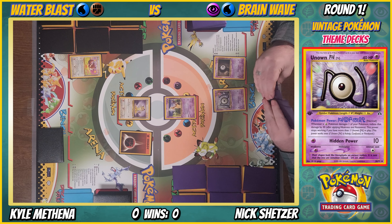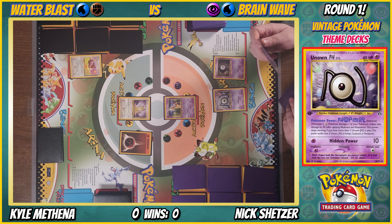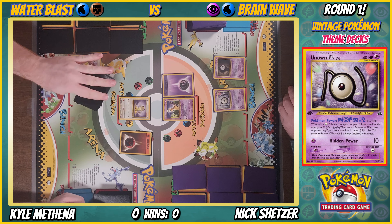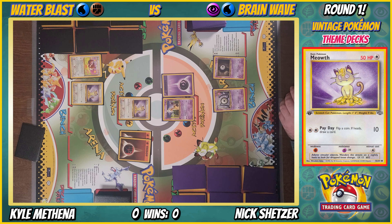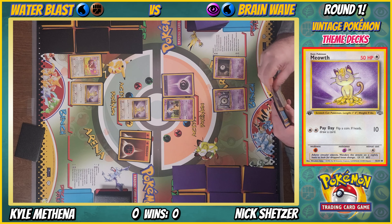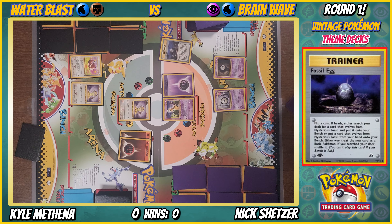At least Payday can still flip coins and get heads. I'm gonna put out a psychic energy and end my turn. Of course the fighting/water deck starts with the normal Pokemon. I'll use Payday — flip a coin, if heads draw a card — no damage. Tails, no draw. Pass turn.